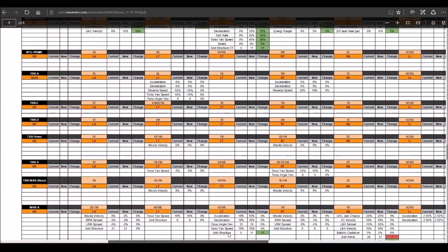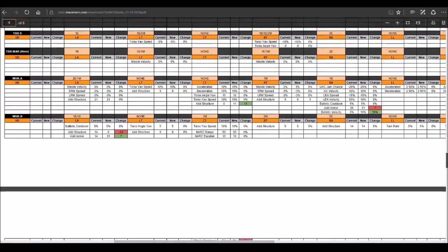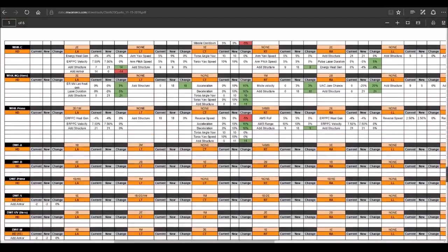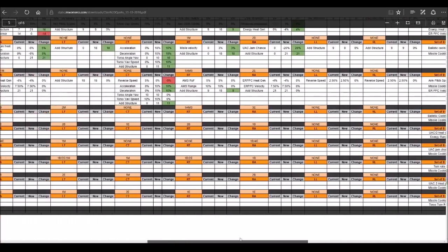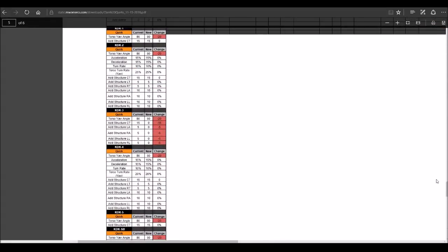Warhawks are getting some love: structure is being removed and replaced with armor, and additional structure is being added to the center torso. Direwolves have no structure changes, but again that's the 8-piece set bonus.